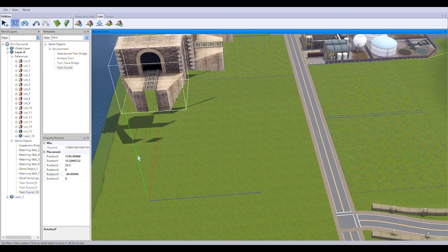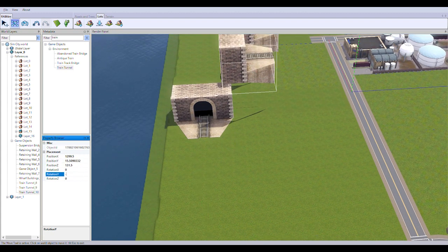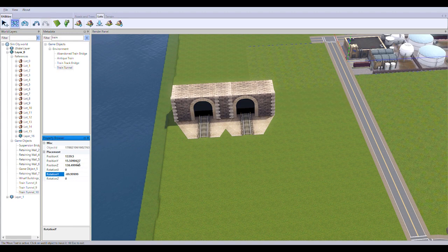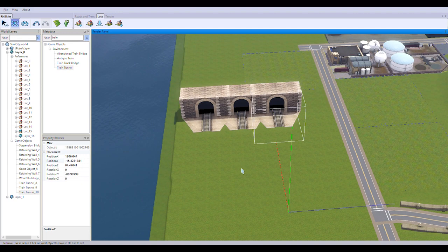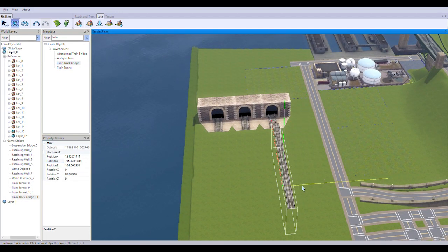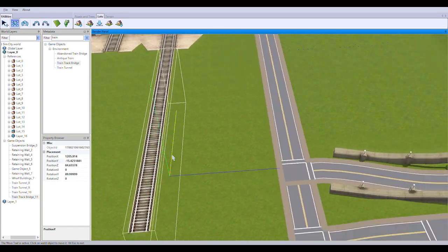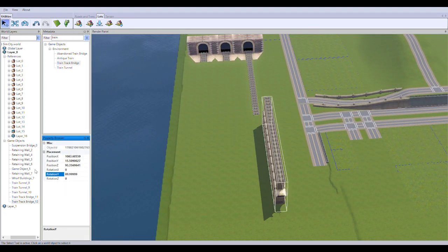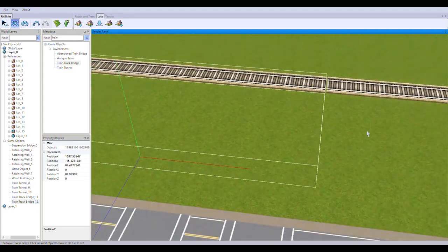In my head this rail line would have been a former freight line that was repurposed into a passenger rail line, but because it is such a big and significant piece of infrastructure in the world build in its entirety, it was something I really had to get out of the way. Rail kind of gets a little ignored, and I don't blame anyone for ignoring it.